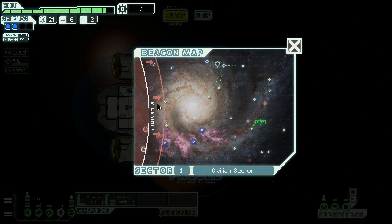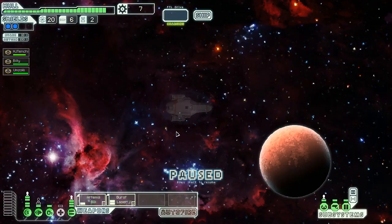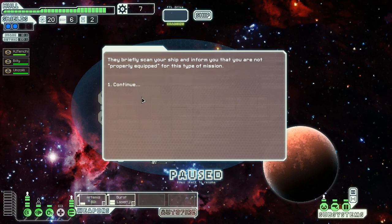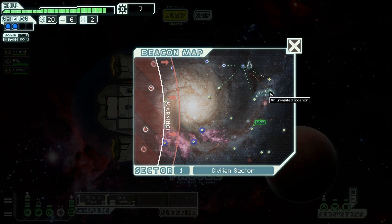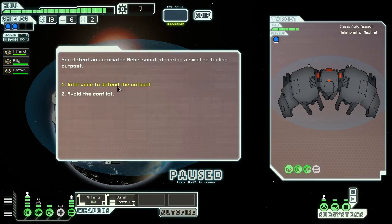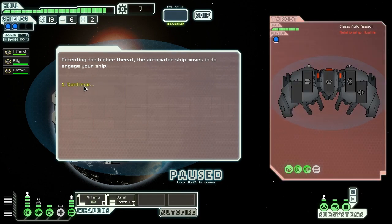Stores can pop up randomly. We arrive to find ships convening around a station — seems they need to take possession of an enemy ship intact. We offer our services but they inform us we're not properly equipped for this type of mission. Distress signal — we detect an automated rebel scout attacking a small refueling outpost. Of course we're going to intervene. Detecting the higher threat, the automated ship moves in to engage our ship. Hell yeah, we're the bigger threat — we're awesome.